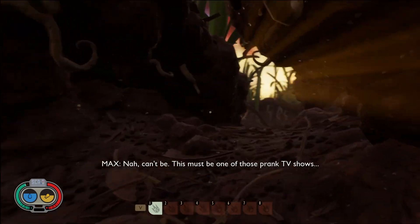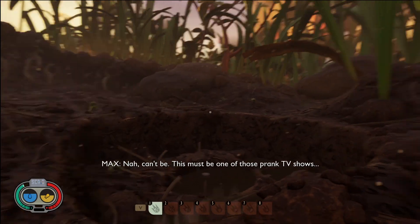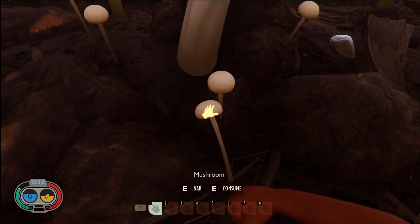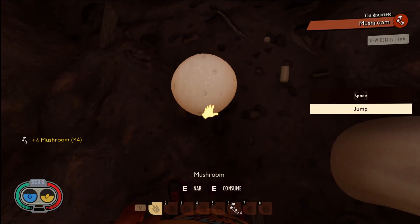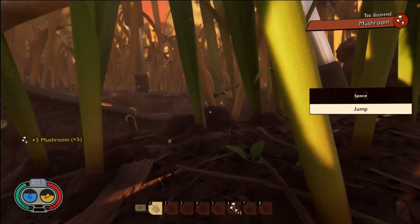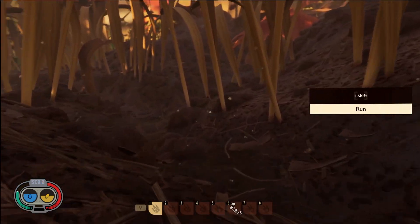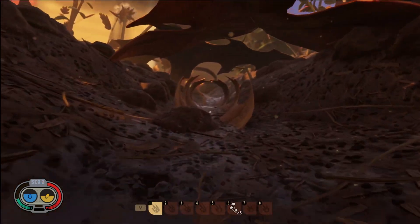So here we go, right at the beginning. What you need to do is turn right where the mushroom is. Pick up some mushrooms, just in case you get hungry. And you'll see where the cable with the mites are. You want to run straight past that, keep jumping so the mites don't get you. Turn right underneath the leaves.